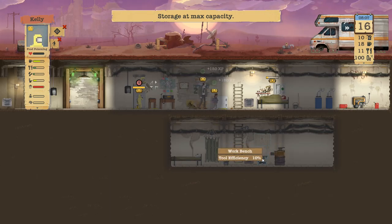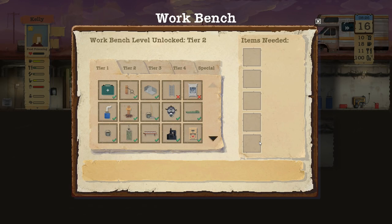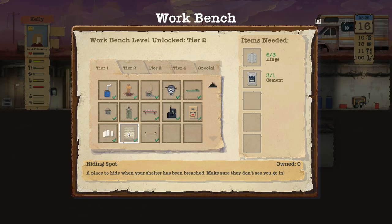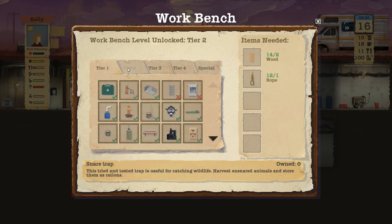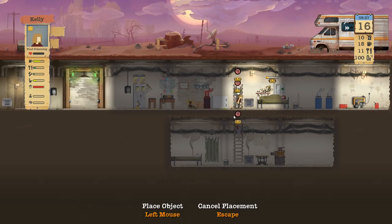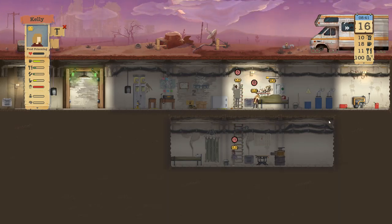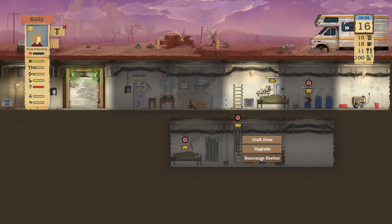Couple things we need to do here. Can we upgrade? Still need a few more pipes and another hinge. What else can we do? I need that hidey hole — would be kind of nice. And a trip wire would be nice. I need another water supply because we keep running out. Let's do that.